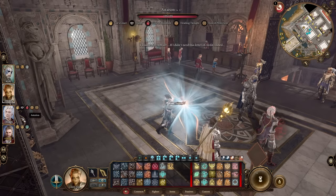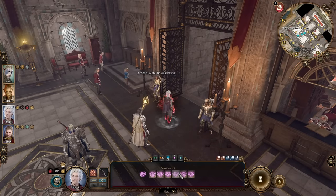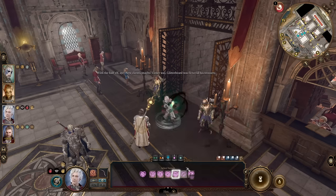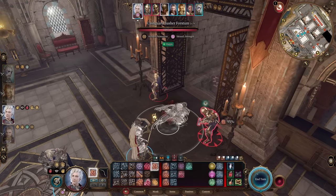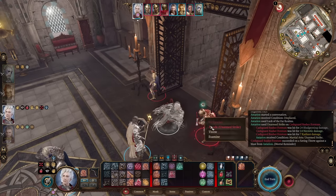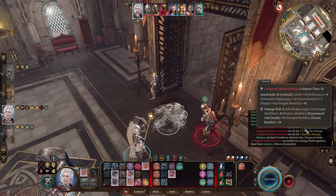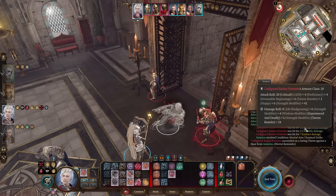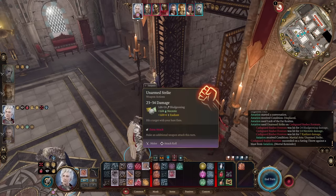Let's look at Astarion in action. We start by casting Hex on our target. It doesn't matter too much which Hex you use, but Constitution, Strength, or Dexterity are the best. Just look at a normal attack against a late-game enemy with 18 armor class. To hit is really easy because we're rolling 1d20, plus 4 from proficiency, plus 6 from Tavern Brawler, plus 4 from Favorable Beginnings if using Tadpoles, plus 1 from Happy if playing Astarion, and plus 6 from Strength modifier - for a total of 41. Even if we roll a 2, we will hit.